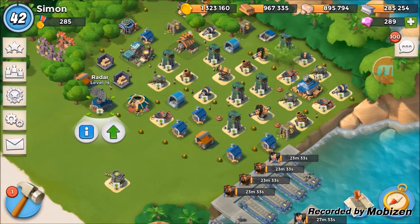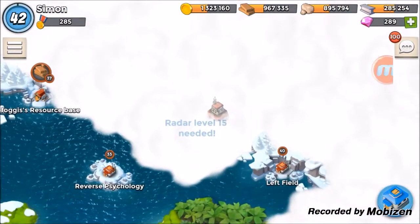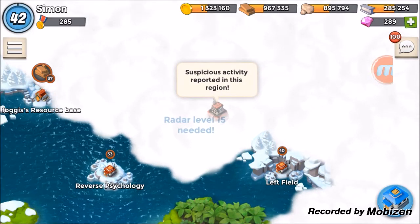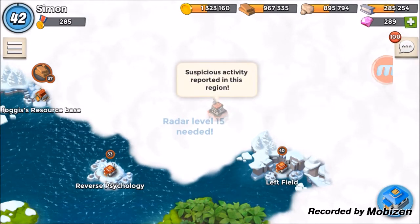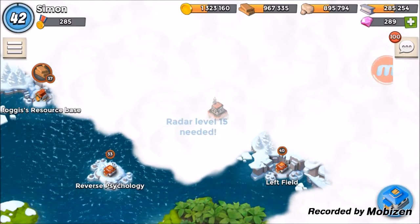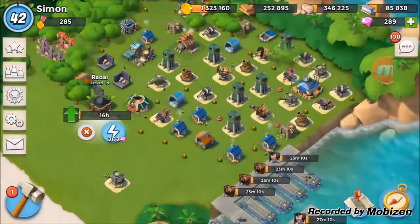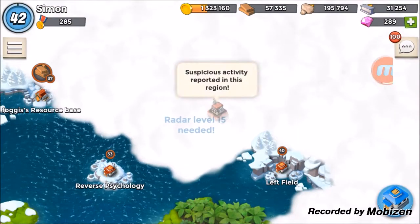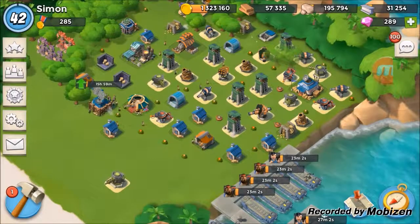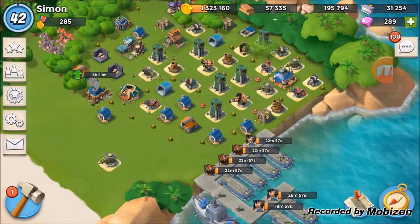We still have to upgrade something. My thinking is if I upgrade the radar, we'll be able to reach this area over here — and as you guys can see, that is Hammerman's HQ. If we take that out, that'll make a really cool video for you guys. So I'm going to upgrade my radar — it'll be done in 16 hours — and then I'll save up enough gold to scout out Hammerman's HQ and see what he's got planned for us. Thank you guys, and please like, comment, and subscribe if you enjoyed the video!